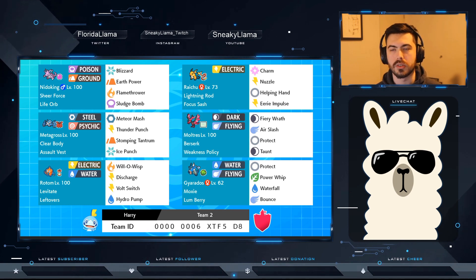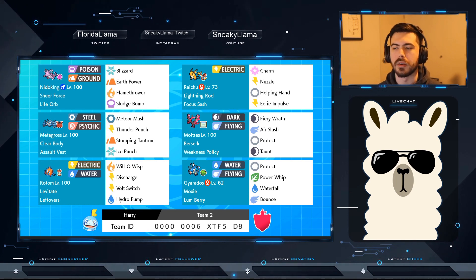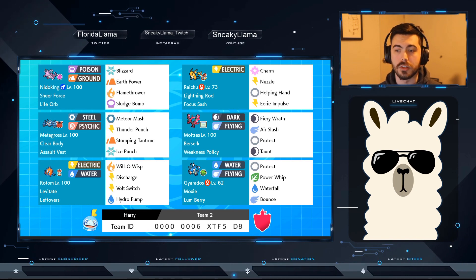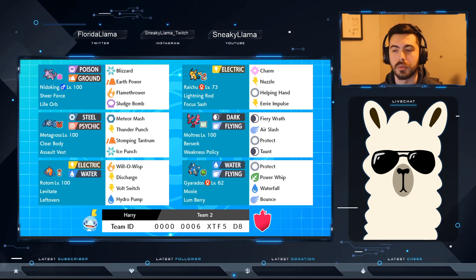Metagross has an Assault Vest. Most people usually see it with the Weakness Policy, but you really want to save that for the Moltres instead. Metagross, once again, coverage moves, pure offense — Meteor Mash, Thunder Punch, Ice Punch, and Stomping Tantrum for coverage.